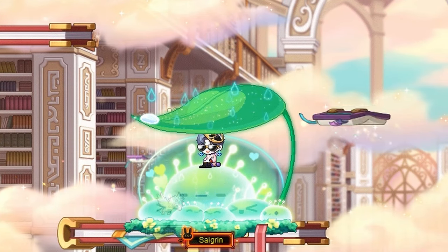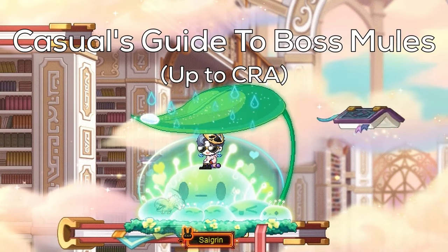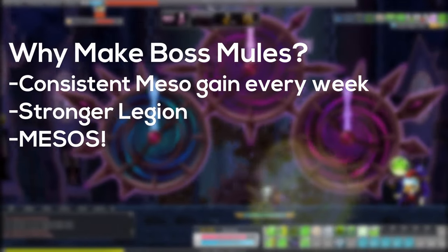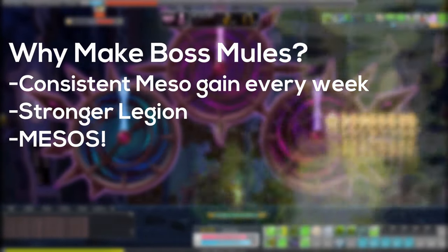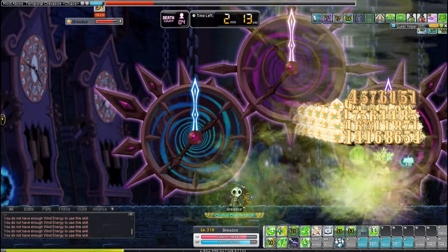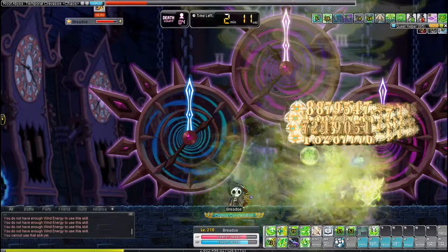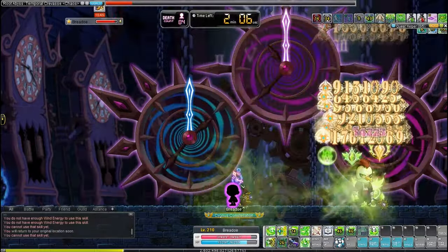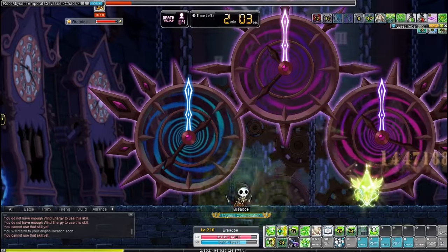So you're stuck in the mid-game and want to know how to make boss mules? Welcome to the Casual's Guide to Making Boss Mules, Up to CRA. Why make boss mules? Moving past the mid-game requires 20-star items and they can be quite expensive. Boss mules are a consistent and easy source of gaining a lot of mesos without devoting too much time every week, and it helps out with Legion. You will have to fund these characters, but in the long run, you'll make it back and get some more out of it.